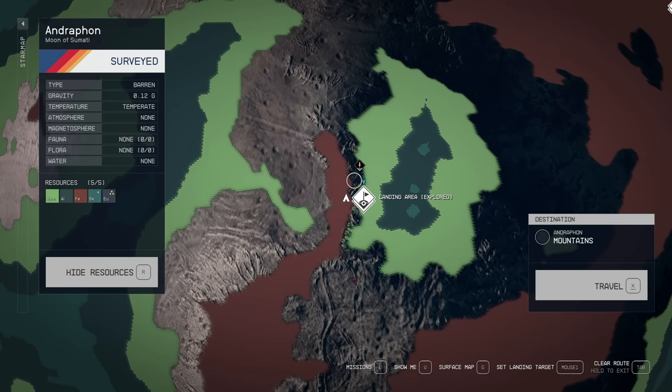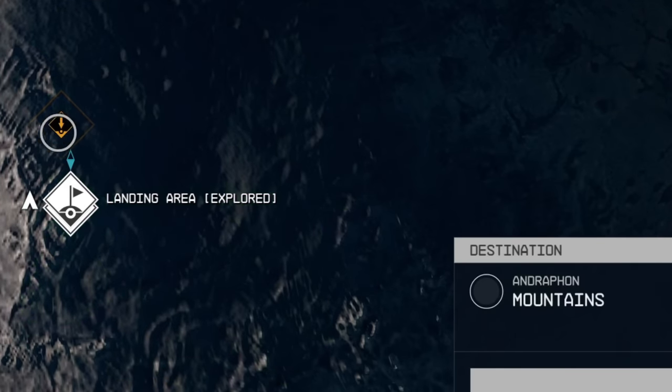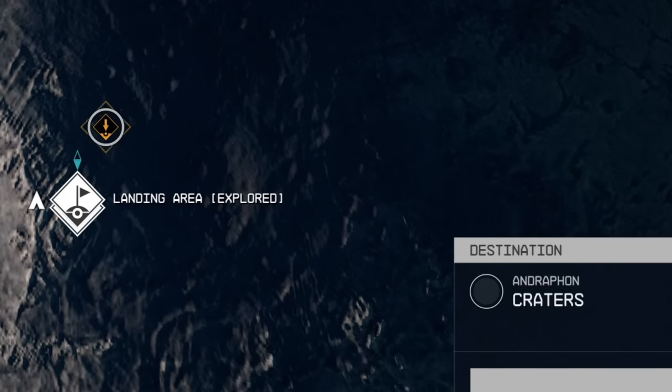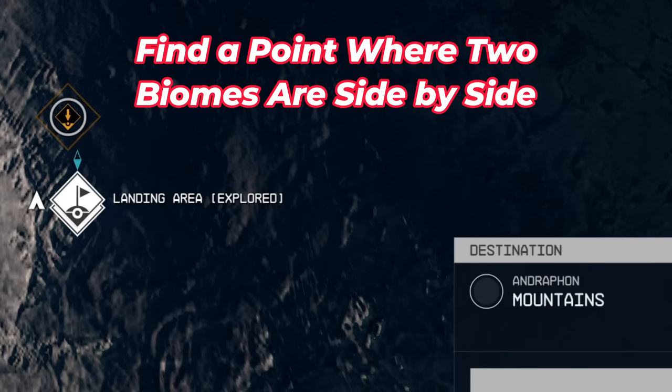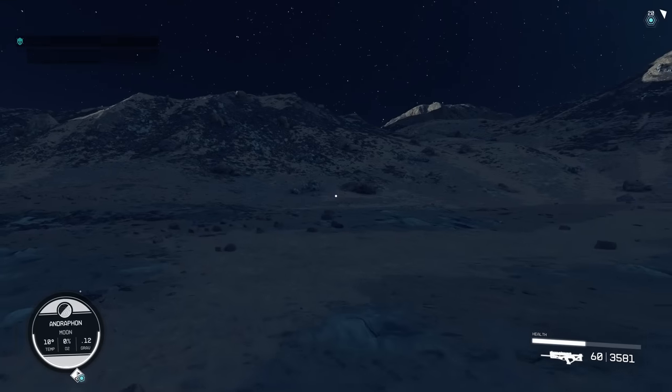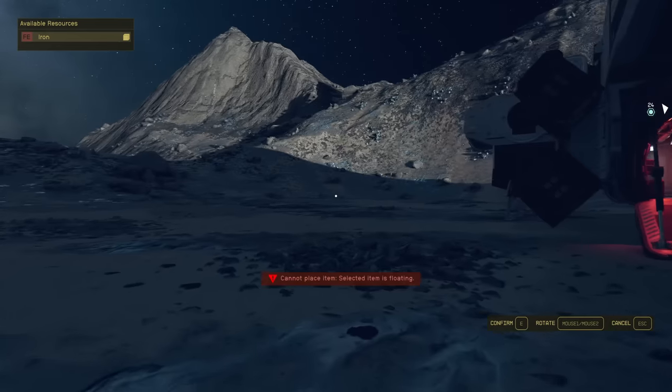Look for a place where the biomes are close together. Find the mountain biome, then click until you see a crater biome nearby — craters, craters, mountains — that's a good spot. We're looking for where the biomes converge so we'll have all the resources. I even got mountains right there, and the next one over is craters, so right here is a great location.